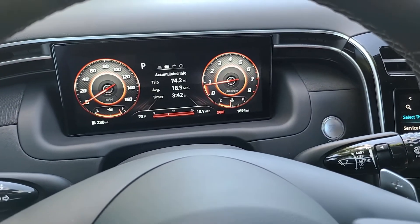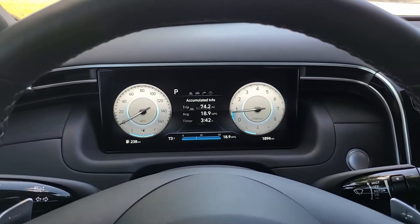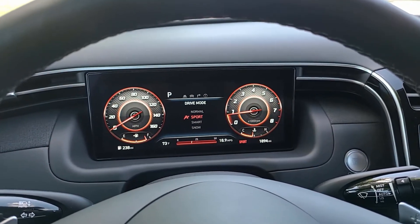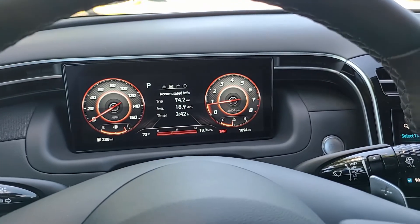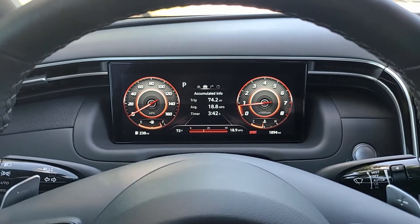The drive modes are accomplished much like their name suggests. Normal is basically the standard mode of the vehicle. Sport changes the vehicle dynamics to a more sporty driving experience — throttle mapping may be different, and engine response as well.